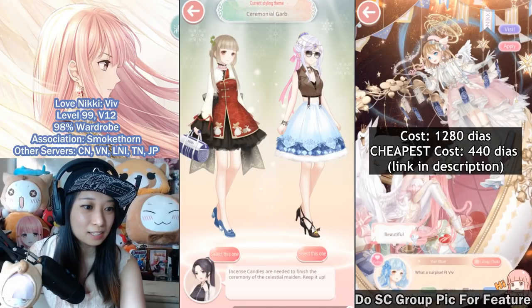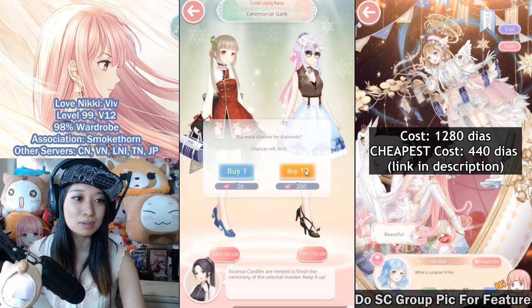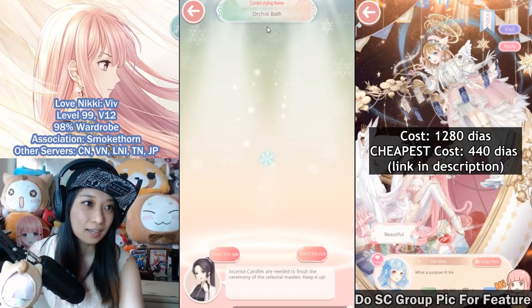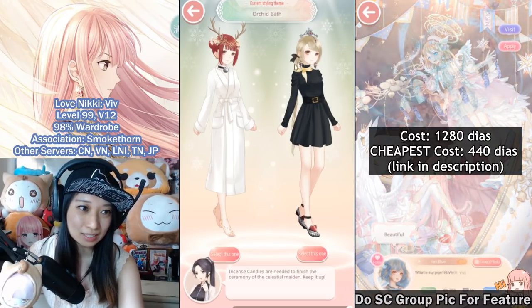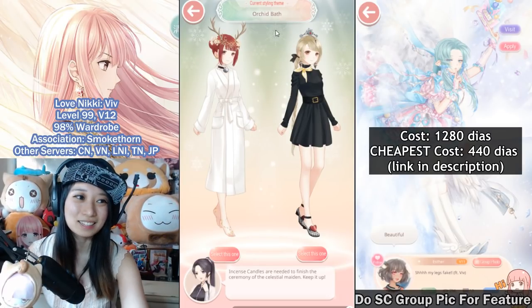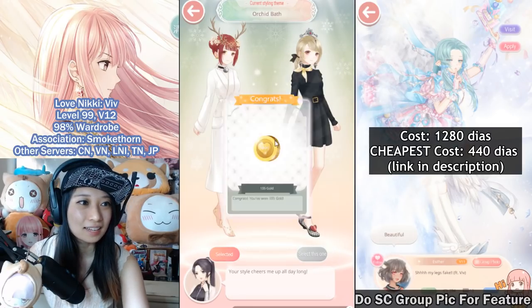Sunglasses are usually always correct. Next, orchid bath — this housemate necklace is usually always correct. Be careful of this one because it looks like a scarf but it's actually considered a necklace. For orchid bath, you usually pick something that's watery, and this bathrobe is pretty watery too. Next theme, chilly night — something that's warm such as the scarf. This other one would be perfect for the elegant theme, but it has to be this one for the scarf.